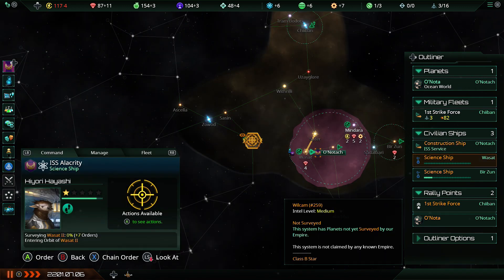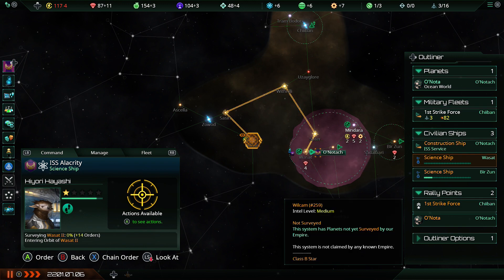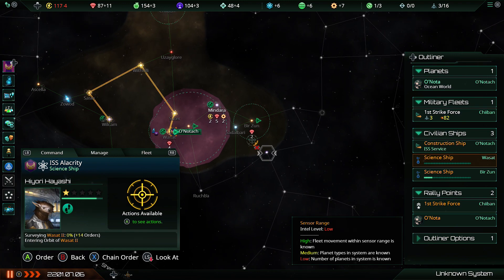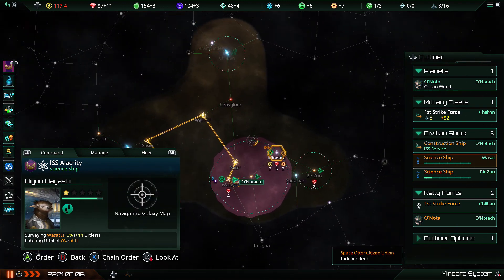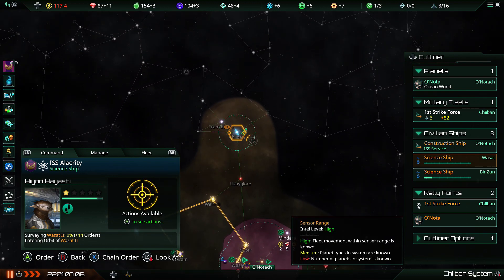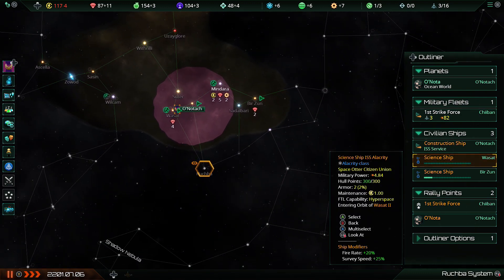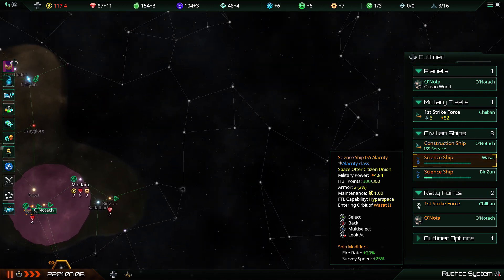Once you're done with that system, head over here and survey the next system straight afterwards if you'd be so kind. Meanwhile, this other science vessel is over here checking out these systems. One science vessel just basically scans the local area while the other one goes out looking for our first colony. We'll see if the corvettes find anything useful up north.